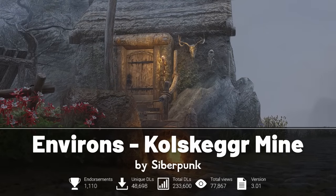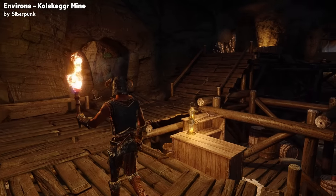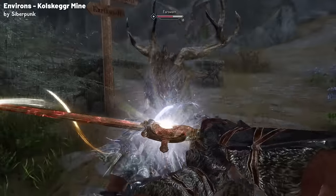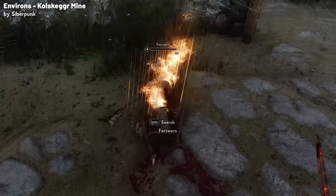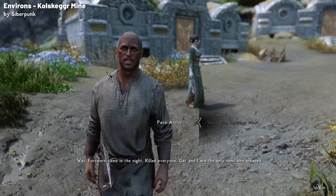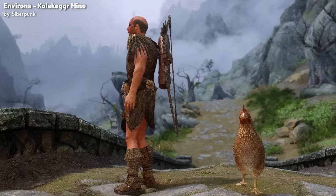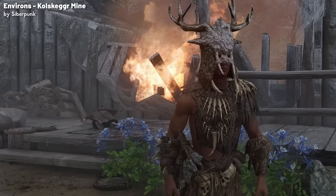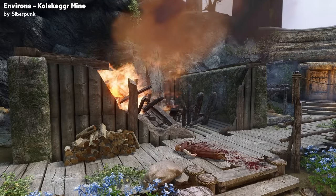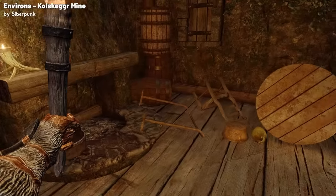Now let's take a look at Kolskega Mine from the Environs series, a mod that significantly improves the area near Pevo's house and Kolskega Mine in Skyrim. This mod brings dynamic changes to the settlement, particularly after you complete the quest to clear out the Forsworn threat in the area. When you first reach Left Hand Mine, Pevo Aetius, a worker at Kolskega, describes a brutal Forsworn attack. However, upon your arrival, there are no signs of violence, and there are few Forsworn just casually lingering about. The mod addresses this discrepancy by introducing changes to reflect the violent raid, including a burning house, the lifeless bodies of the miners, and evidence of ransacking.